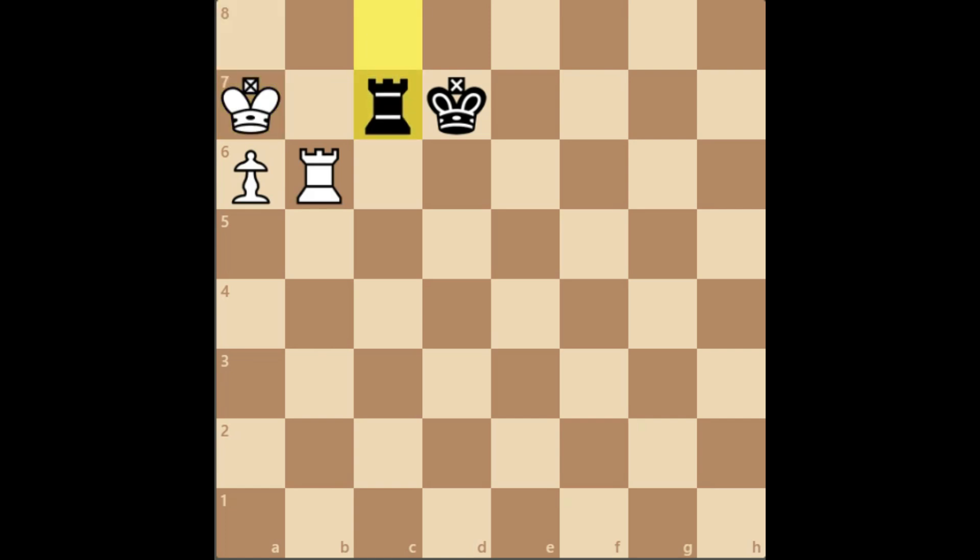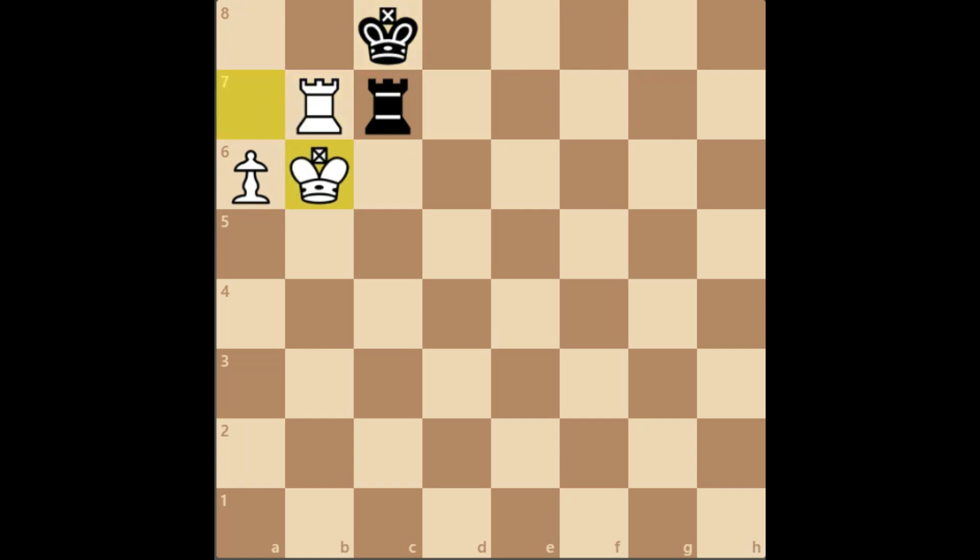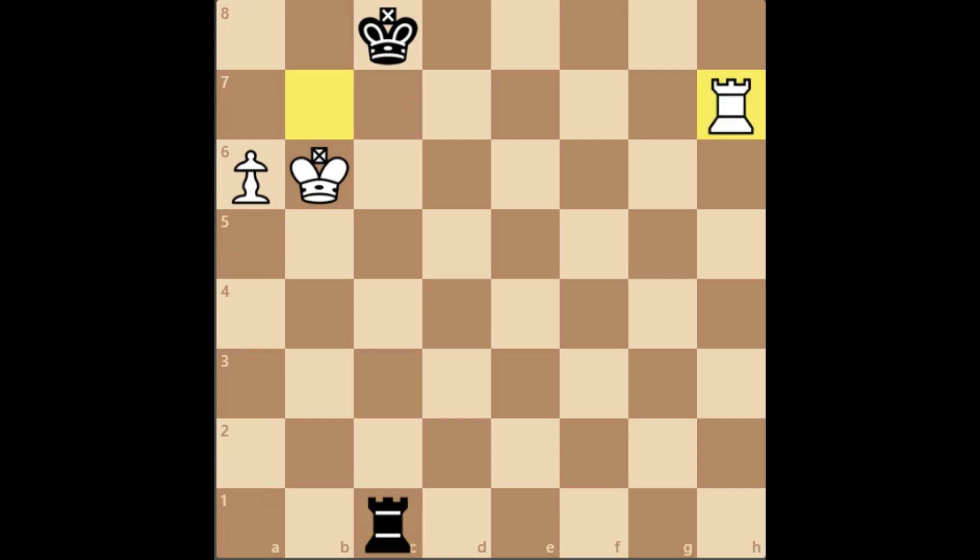Now going back to this position, Ka7 is played, and then Rc7 check, Rb7, Kc8, Kb6, and here the black rook comes back to Rc1. As I mentioned, the secret of drawing this position is the black rook's ability to give distant checks — after Rh7.